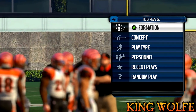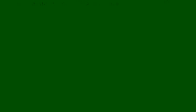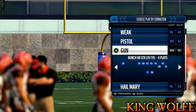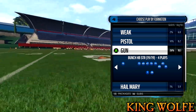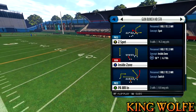Here we go. The formation is Gun, the name of the set is the Bunch — Halfback Str. That's the set we are going out of. As for the playbook, I believe it's the Saints playbook — I'll find out and put it in the description after this video.